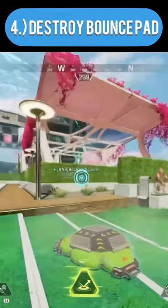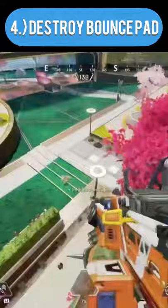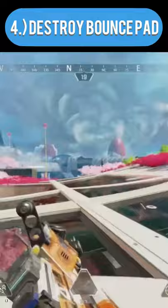Next, destroy your bounce pad so enemies cannot use it if you have a good vantage point thanks to your ultimate. The last thing you want is for an enemy team to push you with your own bounce pad. Note that your teammates cannot destroy your bounce pad — only you as Octane can.